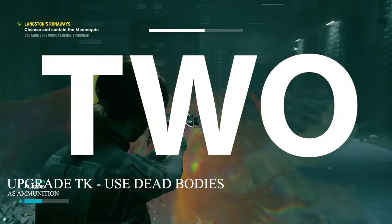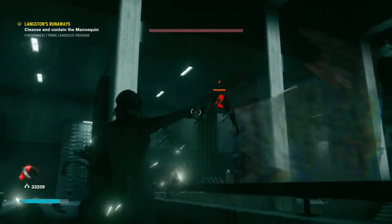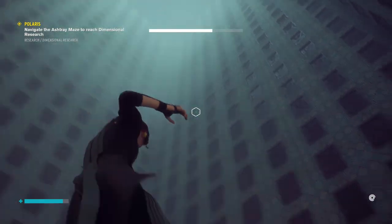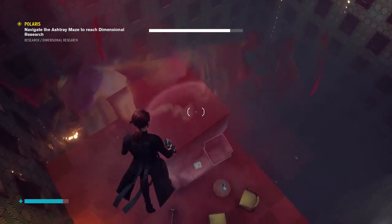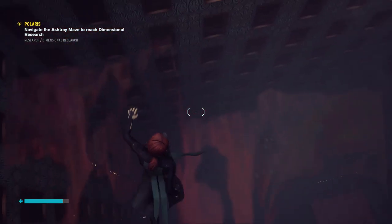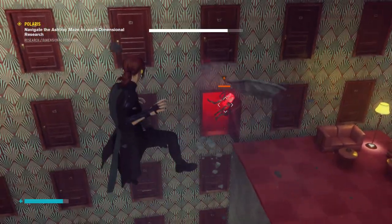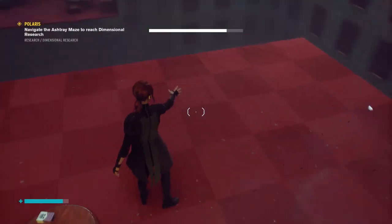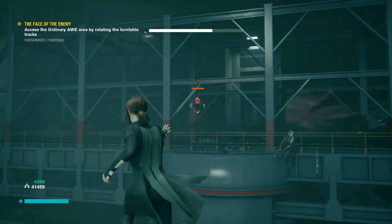2. Upgrading it allows you to use dead bodies as ammunition. While undoubtedly the grisliest, this is one of the most fun upgrades you can unlock. Activating your Telekinesis on an enemy who only has a sliver of health left, only to be used as a weapon against the next hiss, is almost comical. And it would be, if it weren't this damn effective. Speaking of effective, there's one particular enemy type — the hiss-charged — which is perfect to throw back at the waves upon waves of hiss. Because what's better than a corpse that explodes and takes three other hiss with it?